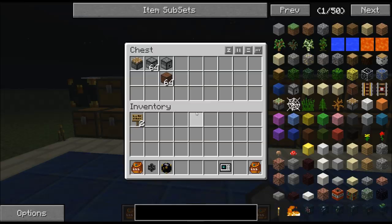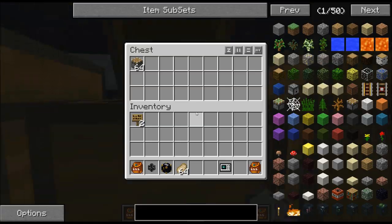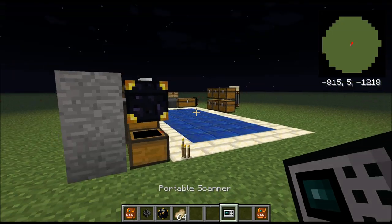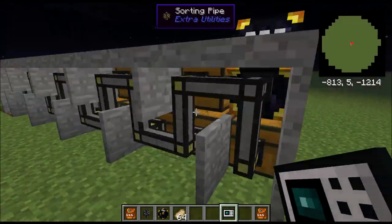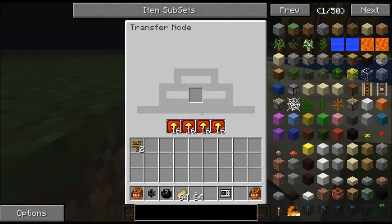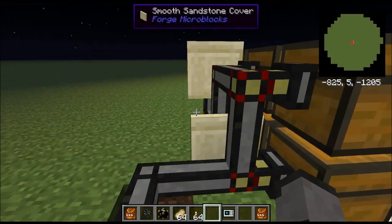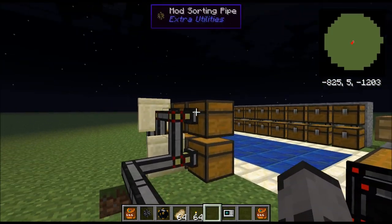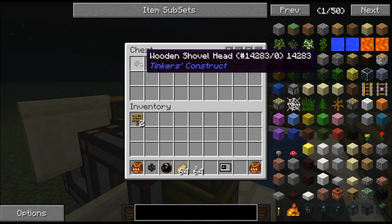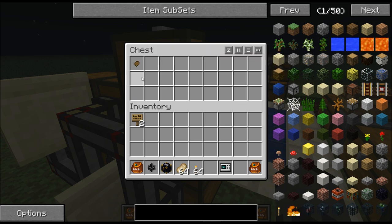Wait, what happened to all the wool? It's a bit odd. I don't know what happened there - it must have been a bug, I'll check it later. My client's probably just not syncing or something. But what these pipes do is they're mod sorting pipes. So anything from, say, Tinker's Construct will be allowed in there, not just wooden shovel heads.